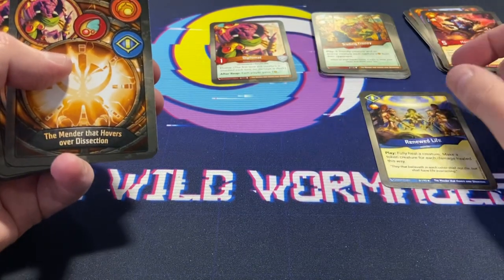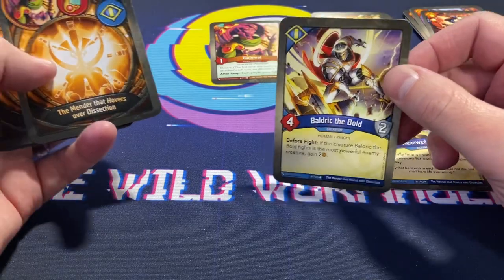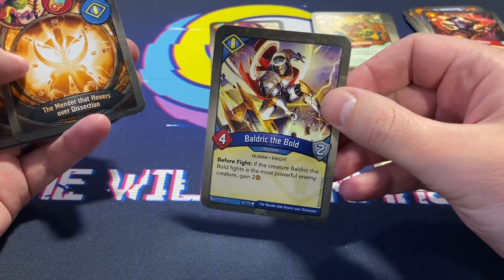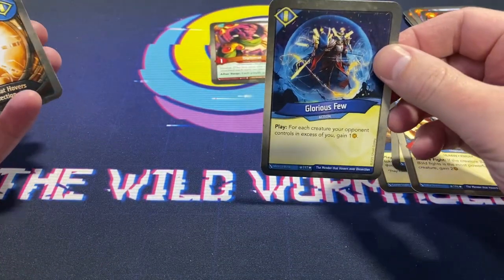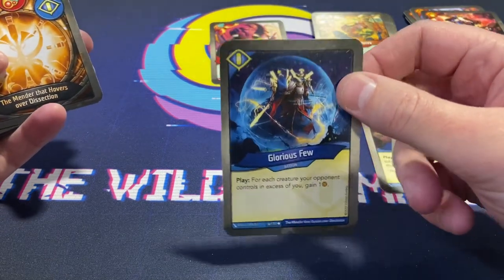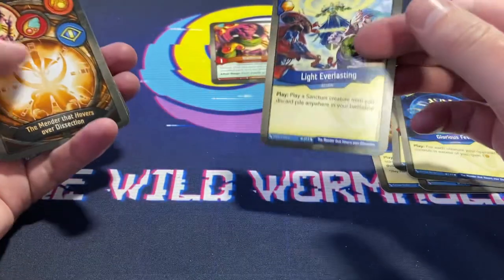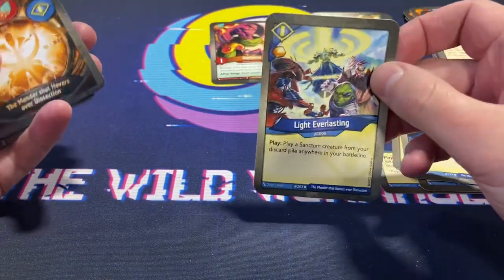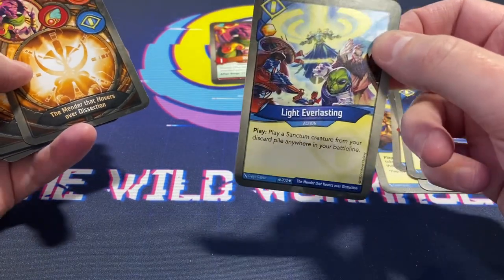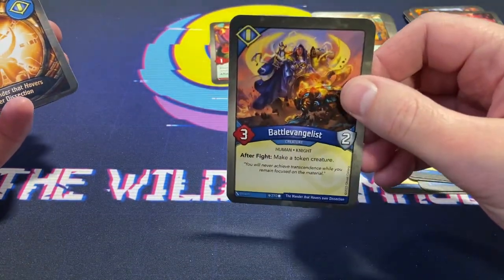Baldwig the Bold — nice reprint. A second one, two of these guys! Glorious Few — I've opened two Winds of Exchange Sanctum decks and they both have Glorious Few, so that's a fun little card. Light Everlasting — play a Sanctum creature from your discard pile anywhere in your battle line. I've always liked this card. Battle Evangelist — after fight, make a token creature.